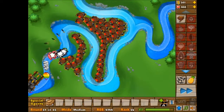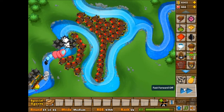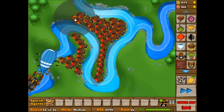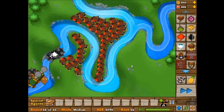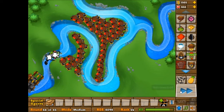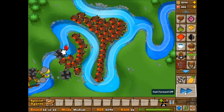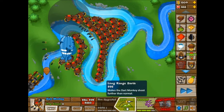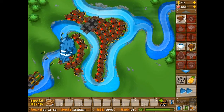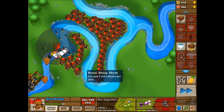I could use a monkey village to increase their attack rate and range and stuff, but I don't want to. I'm going to try to use just dart monkeys. If you said just un-upgraded dart monkeys, that would be ridiculous — that would most definitely be impossible. I think I'll just keep building these things because there's so much money I'm getting and they don't cost that much. I should probably start building more on the right side, but I really enjoy just clumping them all together right here near the beginning to get all that popping done right there.